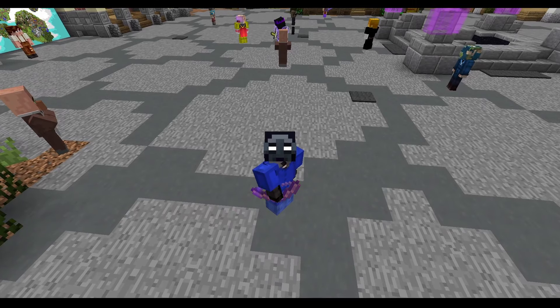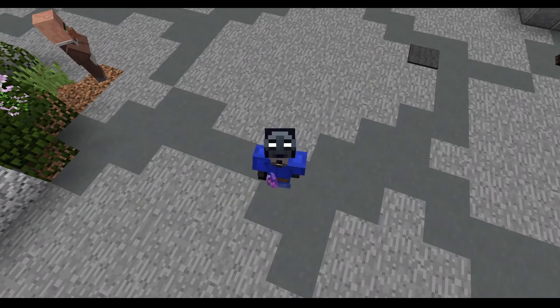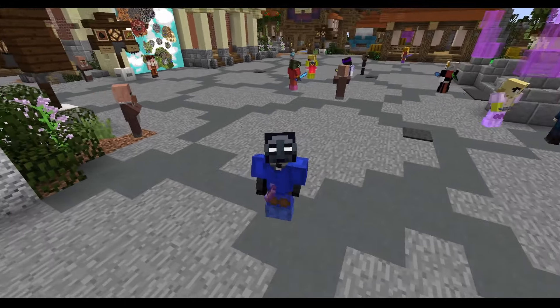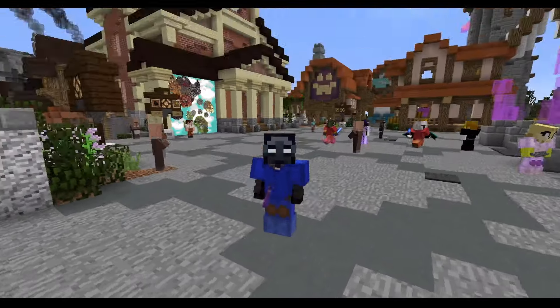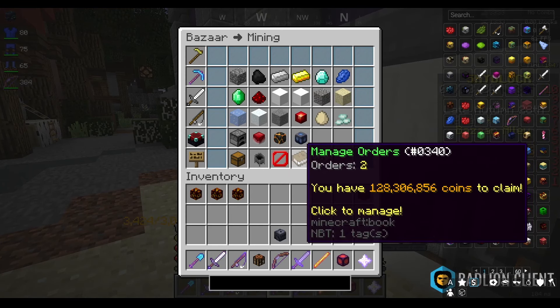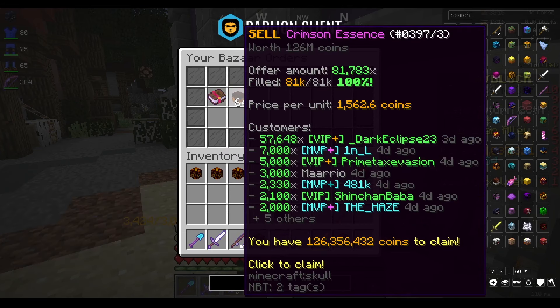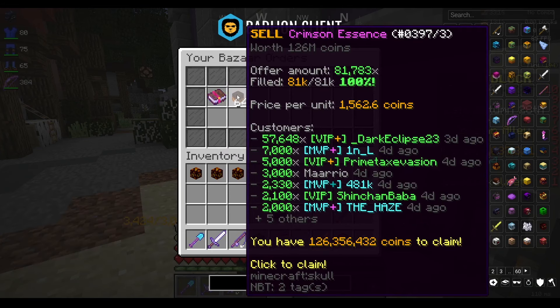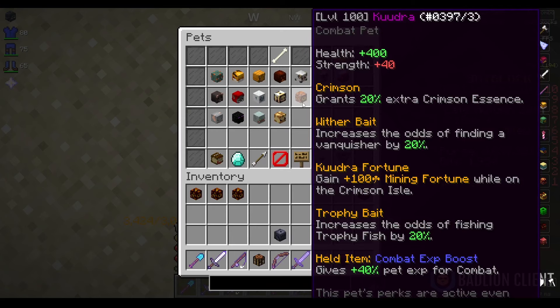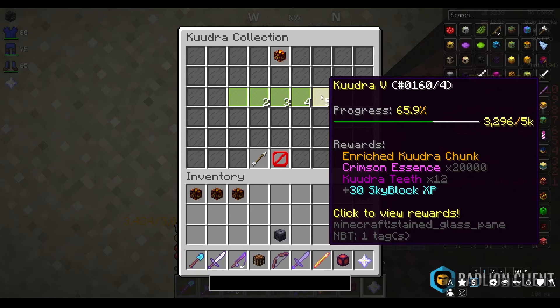In the last clip I was claiming auctions — that was a couple days ago. I just posted episode 20 and we're now on episode 21, trying to get to the bill bank. We head over to the bazaar and as you can see we have 128 million to claim. This is mainly from the crimson essence — I had 90 mil worth of crimson essence from the last fiery video. I also claimed my Kuudra collection, got my Kuudra pet to epic, and the boss collection is close to Kuudra tier 5, so I'll be able to get the legendary Kuudra pet.